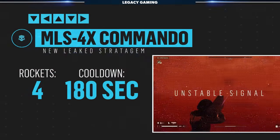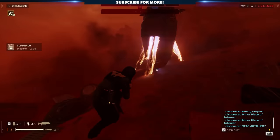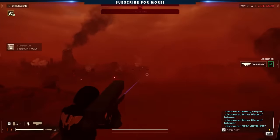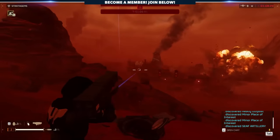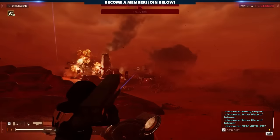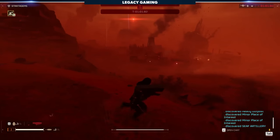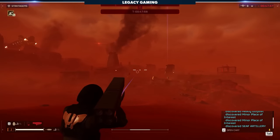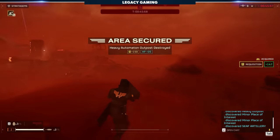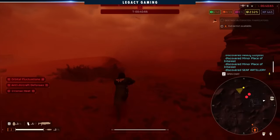We've also finally seen some good footage of the Commando, and I've got to tell you, I think this one could end up being my go-to. This rocket launcher fires four independent laser-guided missiles, and this thing packs a huge punch. In one showcase we see them easily destroy some bot bunkers, but I don't think the application ends there. The cool thing about the Commando is that once fired, you can continue to aim the laser and move the rockets along the trajectory — it's guided by your movement — and while that might take some practice to master, it could be huge when dealing with mobile targets like Bile Titans and Chargers.